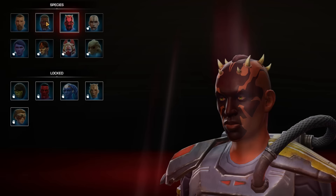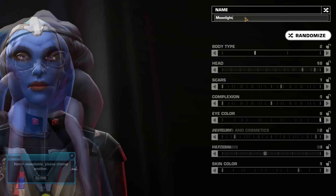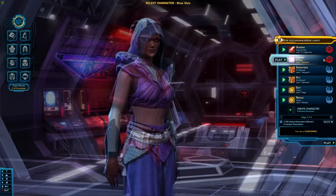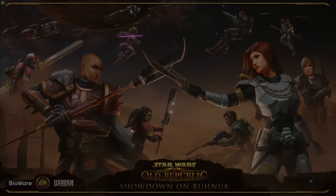Tips 9–11: You'll need to pick a character name that no one else has already chosen, which can sometimes be hard. You can have a space in the name to make a first and last name, and you can also use up to two apostrophes and one dash. You're limited to four characters per server on a free-to-play account, but you could make four more on another server — up to 24 characters total.